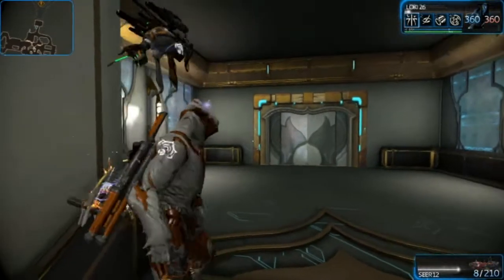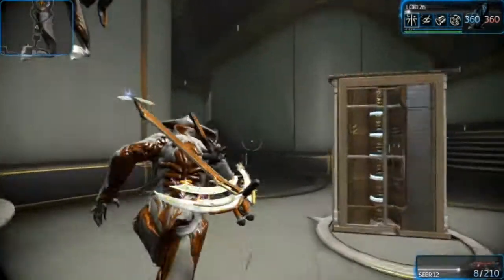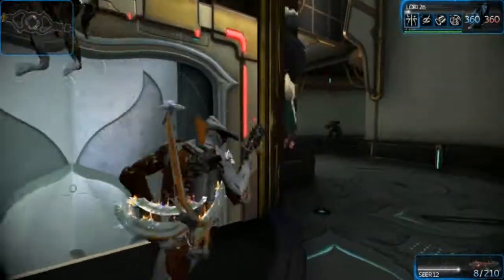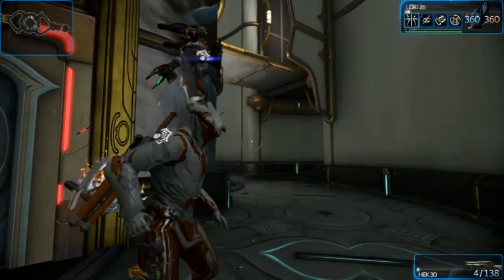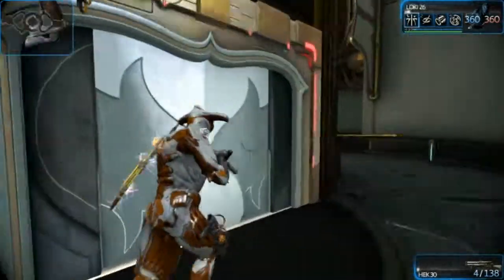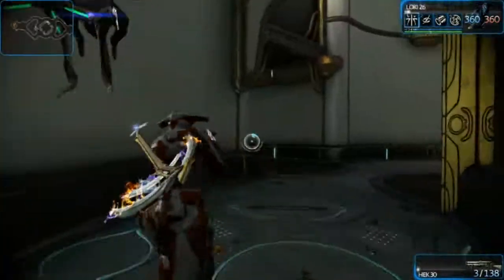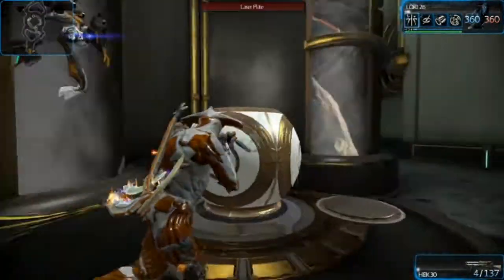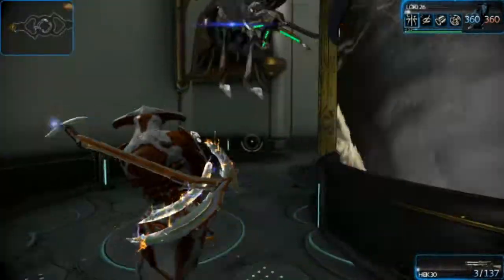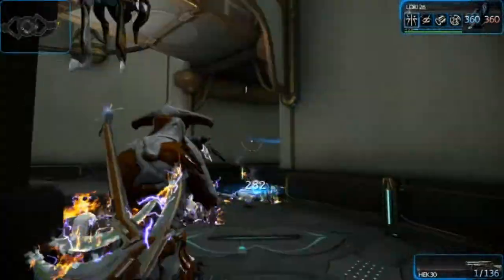Hi and welcome back to another Warframe tips and tricks. Today we're going to investigate this room which has two red doors around it, lots and lots of enemies, spinning balls of death that for some reason are not active, another locked door — and there's an active one. Let's just stop that from spinning. Usually both of them are going but for some reason this time there's only one. It's actually deactivated completely, and the enemies all know I'm currently here.